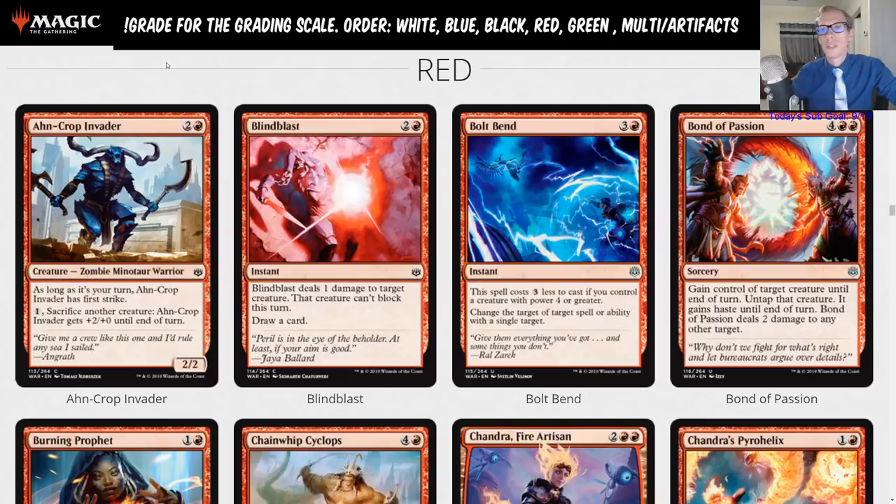On Crop Invader is two and a red, a two-two. As long as it's your turn, On Crop Invader has first strike. Pay one, sacrifice another creature, and On Crop Invader gets plus two plus zero until end of turn. This is a limited-only card, not so much for standard. Blind Blast is two and a red, an instant that deals one damage to target creature, that creature can't block this turn, then draw a card — also limited.